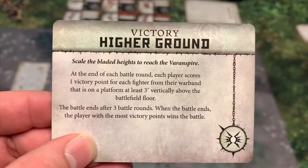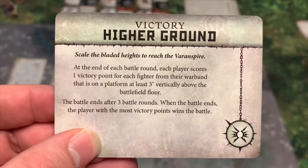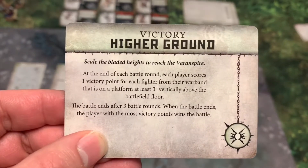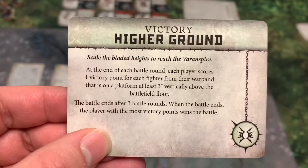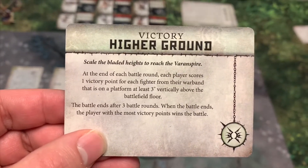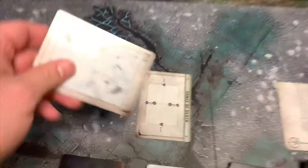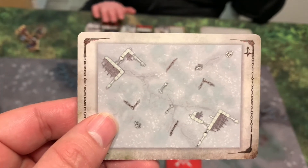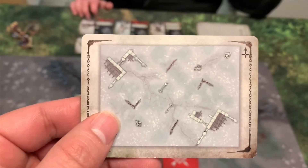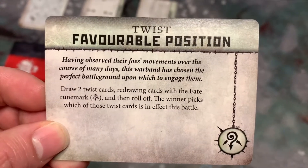For the victory condition — we were just laughing about this — at the end of each battle round, each player scores one victory point for each fighter from their warband that is on a platform at least three inches vertically above the battlefield floor. The battle ends after three battle rounds and the player with the most victory points wins. It's interesting because this deployment has very few actual platforms and they're way off in the corners, so this will be an interesting one.